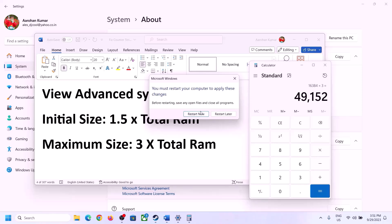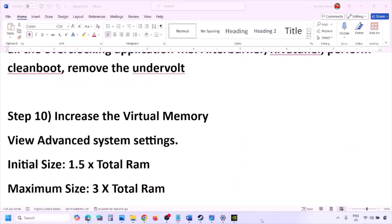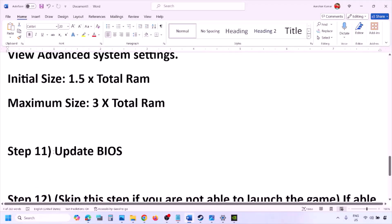The next step is to update the system BIOS. Go to your system manufacturer's website — Dell, Lenovo, etc. — select your model number, find the latest BIOS update in the software and drivers download page, and download and install it. For laptops, make sure the battery is above 10% and the AC adapter is connected before updating. During the BIOS update your system will restart — do not unplug the power cable. After the update, log in and launch the game.